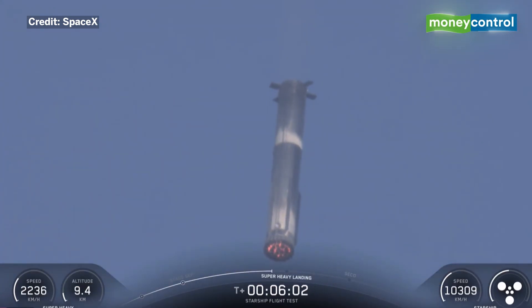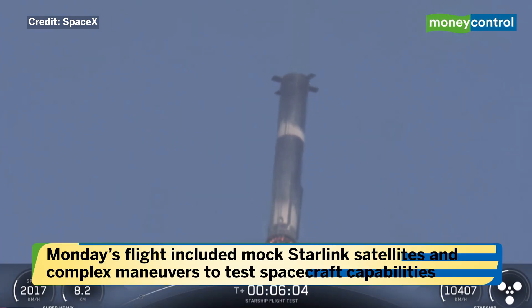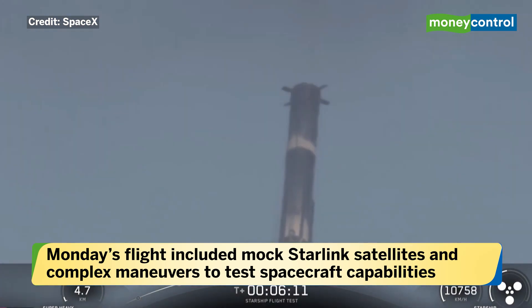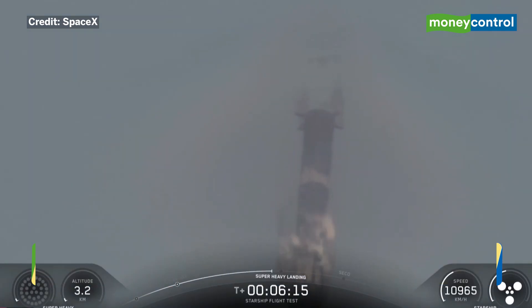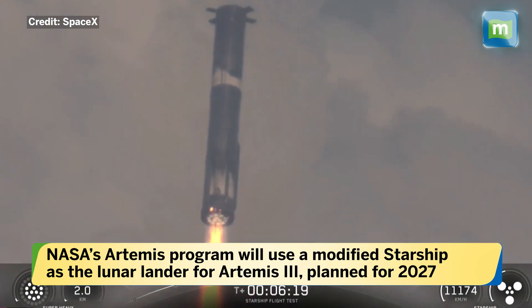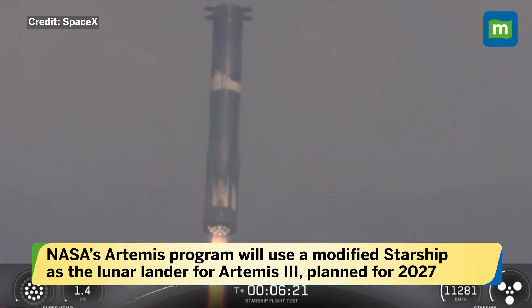We're just about 20 seconds away from landing burn start, where we'll first ignite the center 13 engines, then bring that down to five to slow down the booster for landing. Finally, that will come down to three, and we'll cut all of them off while we're still about 200 meters in the air. Booster landing burn start.